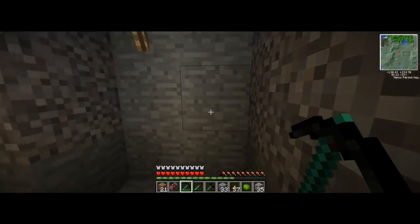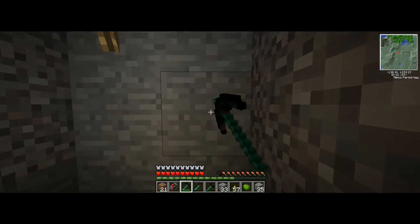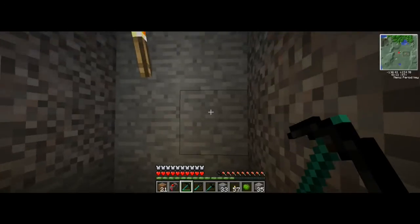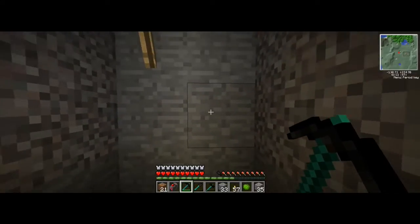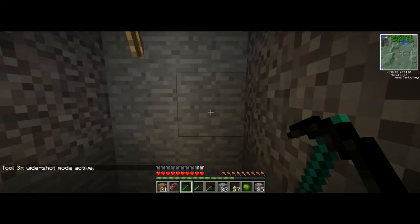You can charge the pickaxe by hitting V, and as you can see there's a charge bar below it. Then you right-click onto an ore and it will destroy that ore, as well as quite a few nearby ones and ones that are hiding behind it.